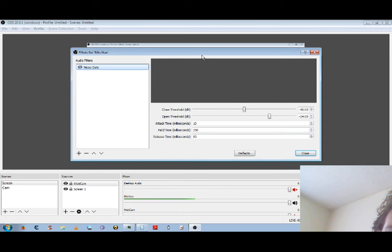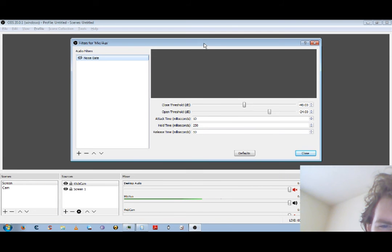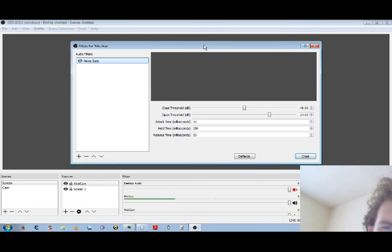Here we have my audio settings — I was kind of hoping you guys could help me out with this. I have no idea what I'm doing, to be honest, because this thing has no help. It literally has no help. The noise gate is off — that's what I'm looking at. This is the noise gate, specifically I'm looking at these two settings. Any information would be great, guys.